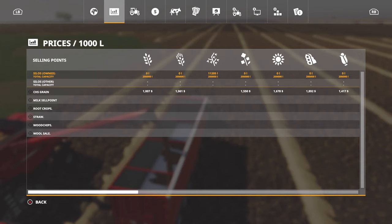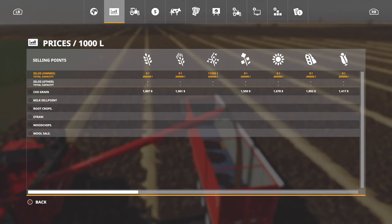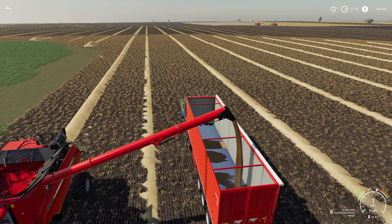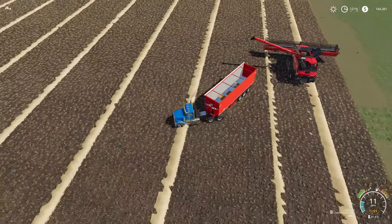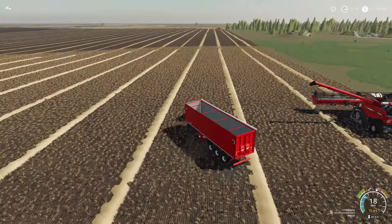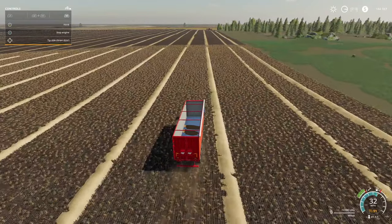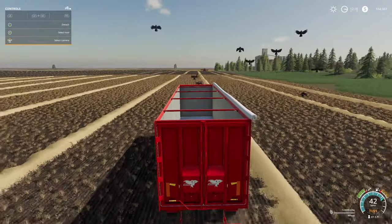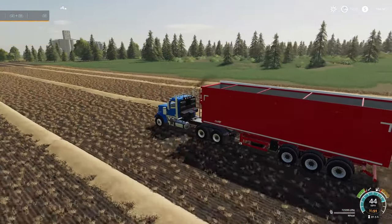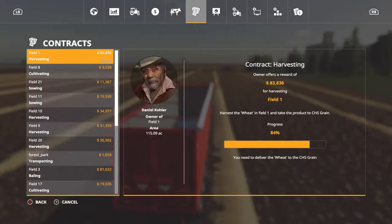Now what were we getting for this? $83,000 — okay. So at $83,000 for the contract itself, I wonder how much we're going to make with the extra wheat sale — this is assuming that the wheat prices are good right now. Are wheat prices good? I've seen better, if I'm honest. Don't we have a field that we've planted? Yeah, we own field 16 — we've planted field 16. Is he empty? He's empty. We may as well go ahead and get this sold now.